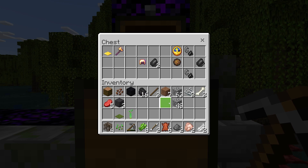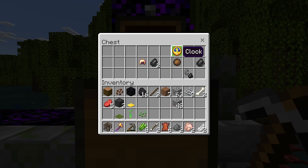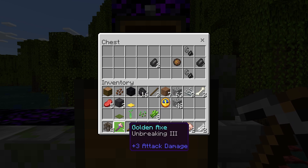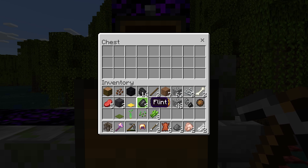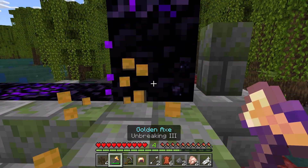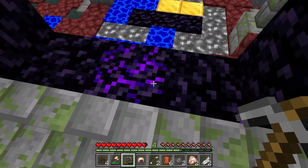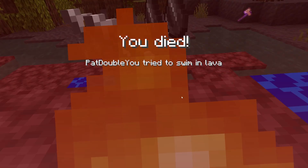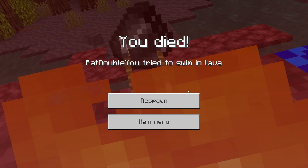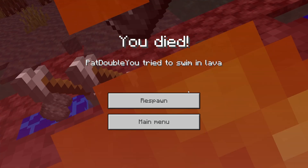Let's see what's in this chest. A weighted pressure plate — yeah, obviously the least impressive thing. But I love having a good clock — super cool. A golden helmet with Respiration is going to be really handy. And an axe with Unbreaking Three — wow, that's probably the best thing in the box. It's gold so you need Unbreaking to be viable, but regardless, Unbreaking Three is a great enchantment. I could disenchant it later. Wait — that's white lava again. I gotta fix my textures.